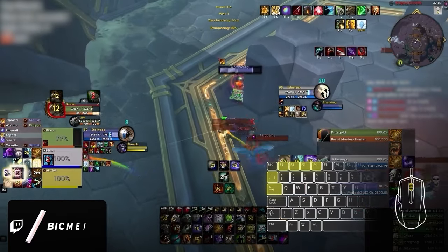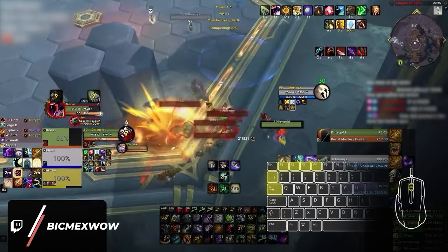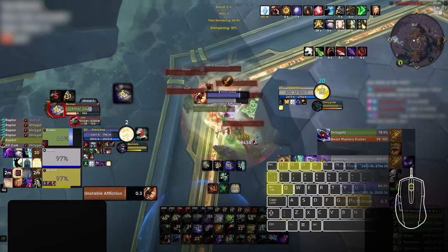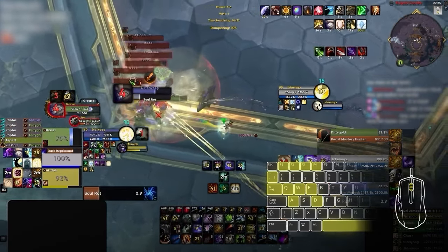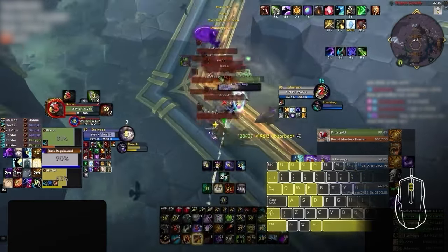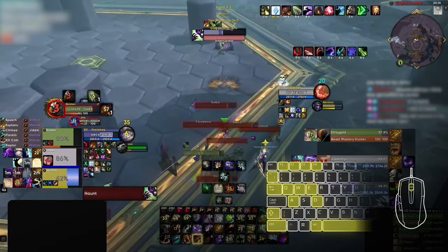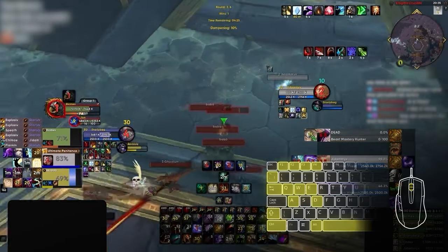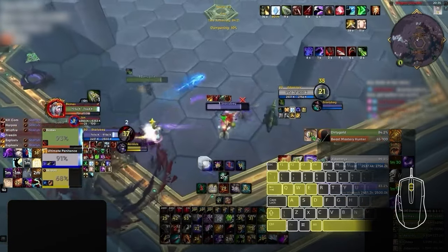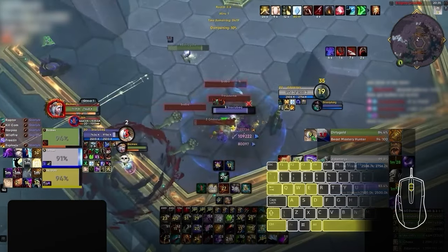The last hidden keybinds are actually a set that almost no one realizes they can use: movement keys and spacebar with modifiers. That's QWE or WASD and spacebar combined with either Shift, Alt, or Control. These are personally the least favorite as they will hinder your ability to jump or move, making them not ideal for commonly utilized abilities. But for longer cooldowns or things like buffs, your mount, or water, they're good options.